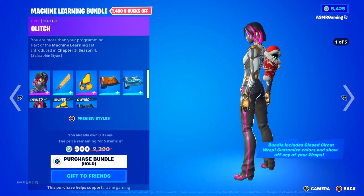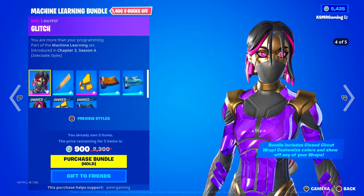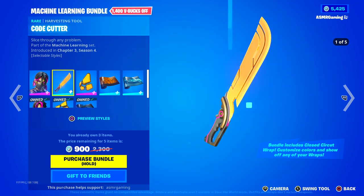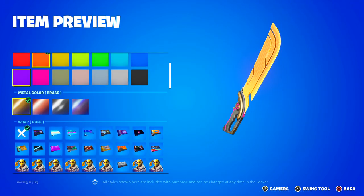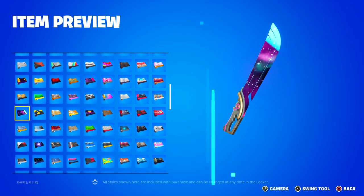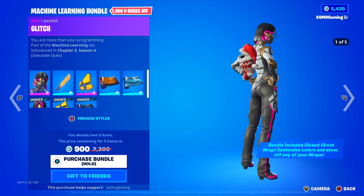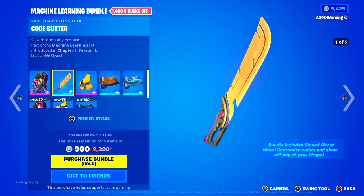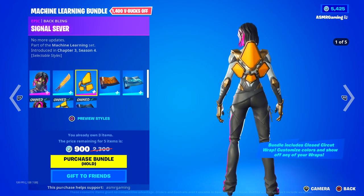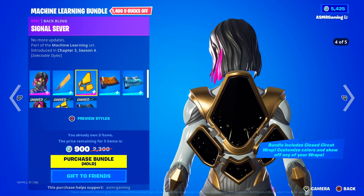Down here we have the Machine Learning Bundle. We have the Glitch skin — 'You are more than your programming.' We have the Code Cutter — this is customizable. You can actually use your wrap on the weapon, so any wraps that you have, you basically showcase them on your weapon. And we got the Signal Sever — 'No more updates.' This also has the ability to use your wrap on it.